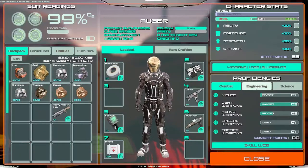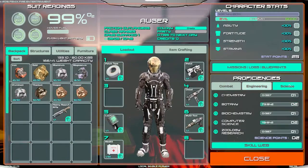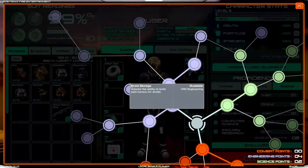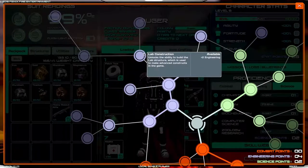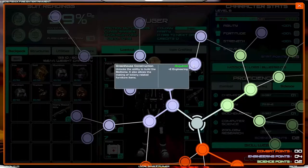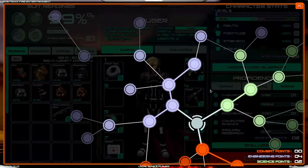Also, I got points. Let me see what kind of points. I got engineering points and I got two science points, so let's go ahead and put those in. Wait a minute, didn't I put these points in last time? No — I put the points into civil and went with greenhouse construction there.